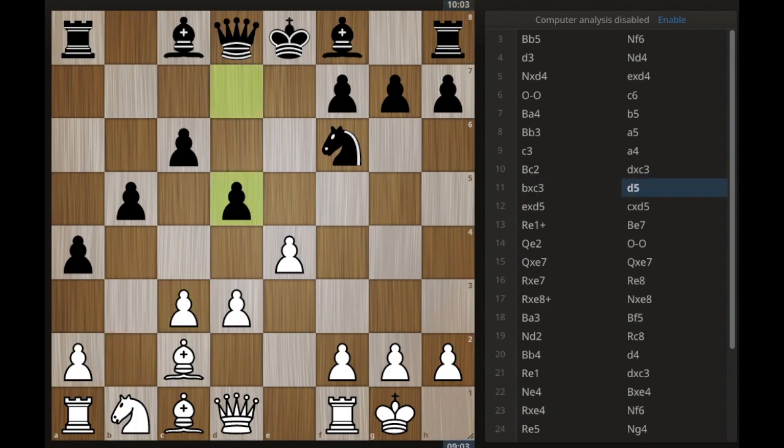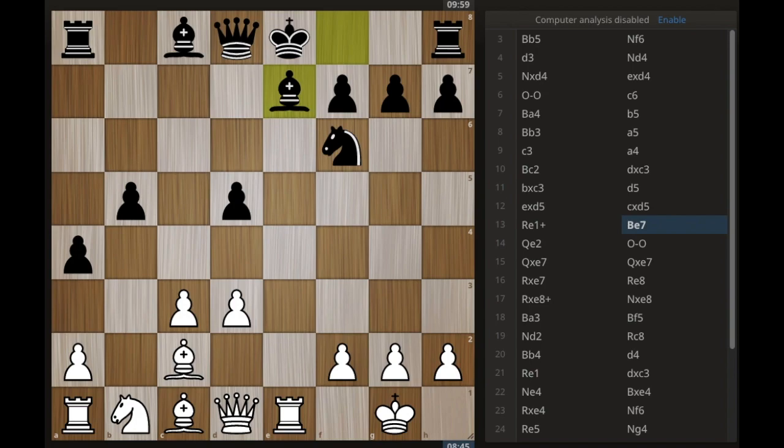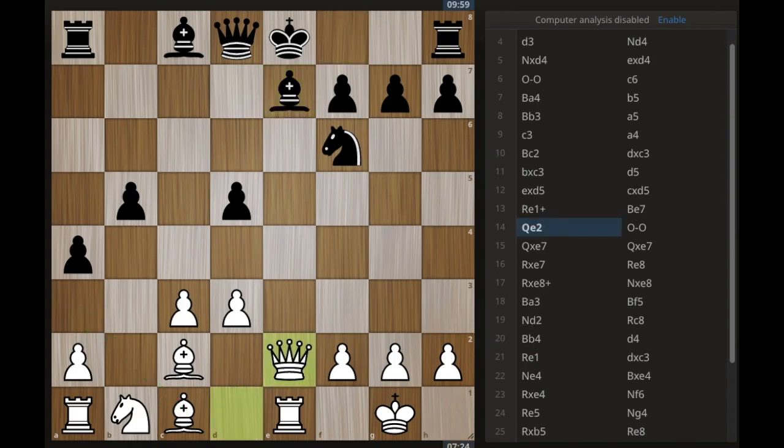She goes d5 — this is maybe the first sizable mistake. I could tell it was a mistake very easily because the king is still in the middle and there's nothing on the e-file anymore, no things defending that king. So now when we give checks, that's going to make it very hard for Maya. I thought she should probably defend with the bishop so she can get out of there. She chose a different one, and I ended up going with the queen. She didn't handle it very well at all.